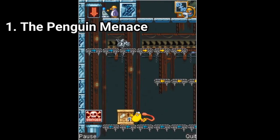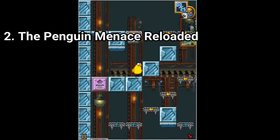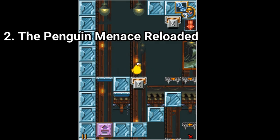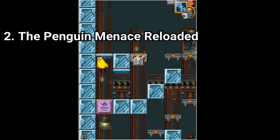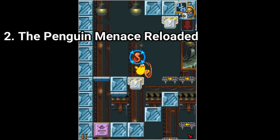And for the second one, the Penguin Menace Reloaded, the description sounds like this. Sly penguins want to freeze the whole planet. They made many factories and are constructing a huge freezer. Help a brave chicken Leo break their plans and destroy all evil factories. In this one you get 13 levels and it's as good as the other one.